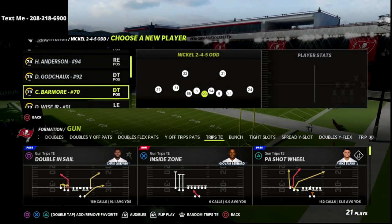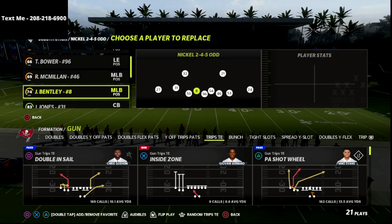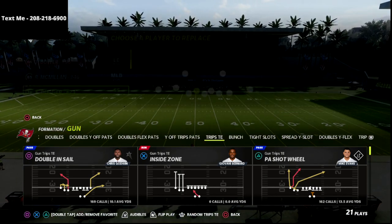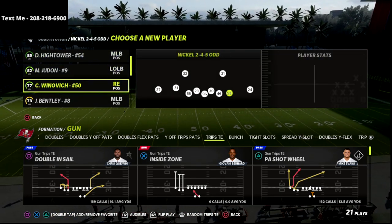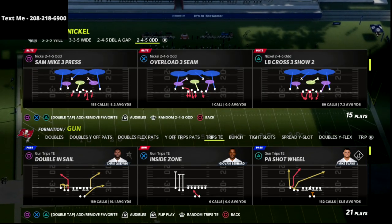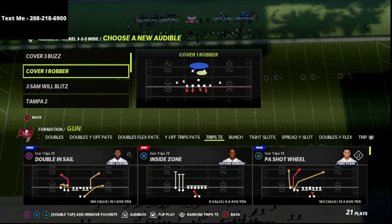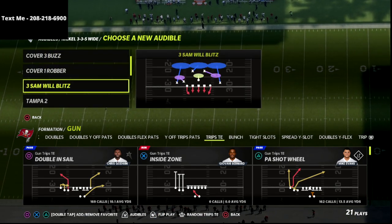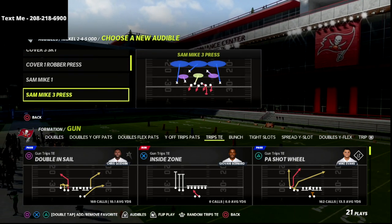We are talking about the Trips Tight End, and I just released my Trips Tight End Offensive E-Book. It features a significant amount of route combos and play calls that you can use out of the Detroit playbook or the New England playbook that are absolutely, incredibly effective against the meta defenses you're going to be facing. I'm going to put a link down in the description and in the comment section.